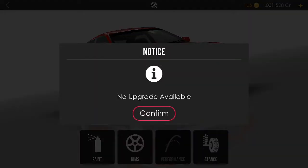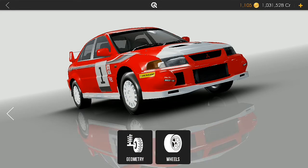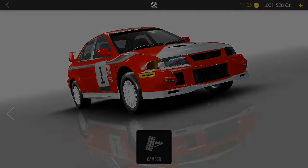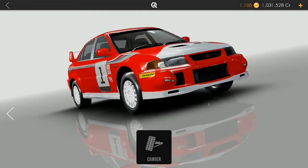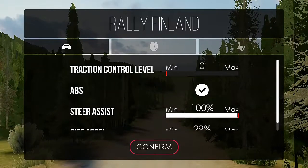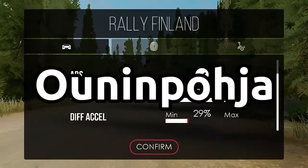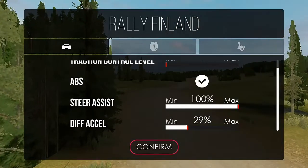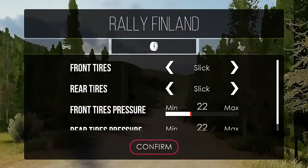The downside to this car is it's got the performance features locked in, so you can't adjust most of the performance specs. You can also tune the suspension to get the car to drop lower for aerodynamic reasons. We're going to take the EVO 6 out for a trial on the Rally Finland course here on TR. Not sure if this is the popular Ouninpohja stage, but we're going to keep everything stock and see how the EVO handles.